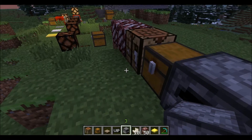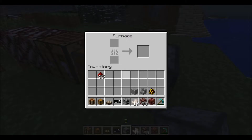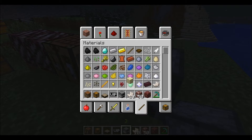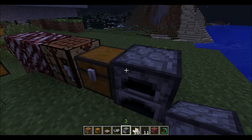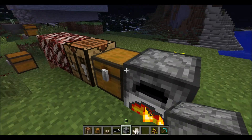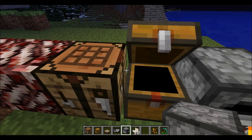You can also cook nether rack in a furnace and it will turn into nether brick. Once it's done cooking, there's your nether brick. From that brick you can then craft into nether brick slabs, nether brick stairs, and nether brick — you just need a lot of them.